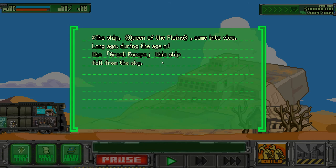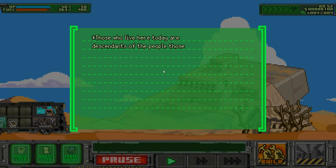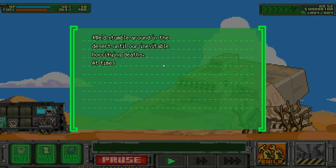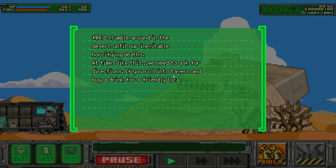Long ago, during the age of the great escape, the ship fell from the sky. Those who live here today are descendants of the people who crash landed. It's uncharted territory from here — getting lost would be bad news. We'd wander around in the desert until horrible deaths. At a time like this we need to ask for directions — if you roll into the desert or buy a drink for a friendly local alcoholic, they might share handy information.